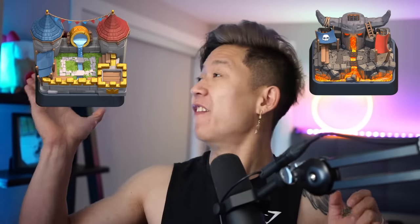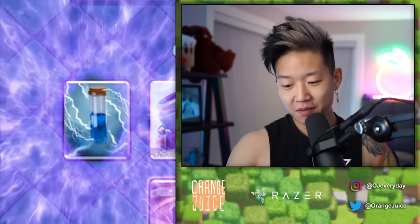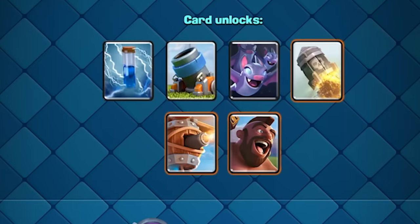These are the best decks for Arena 6, 7, and 8! But first, we need to actually unlock the cards by using code OJ. Zap is unlocked, but I don't think people have Zap. Hog Rider, Bat, Zap.